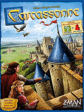King and Scout (2003) is two expansions — King for Carcassonne and Scout for Carcassonne: Hunters and Gatherers. It includes King and Robber Baron tiles used to track who built the largest road and city, and five additional tiles with combinations that were previously missing.